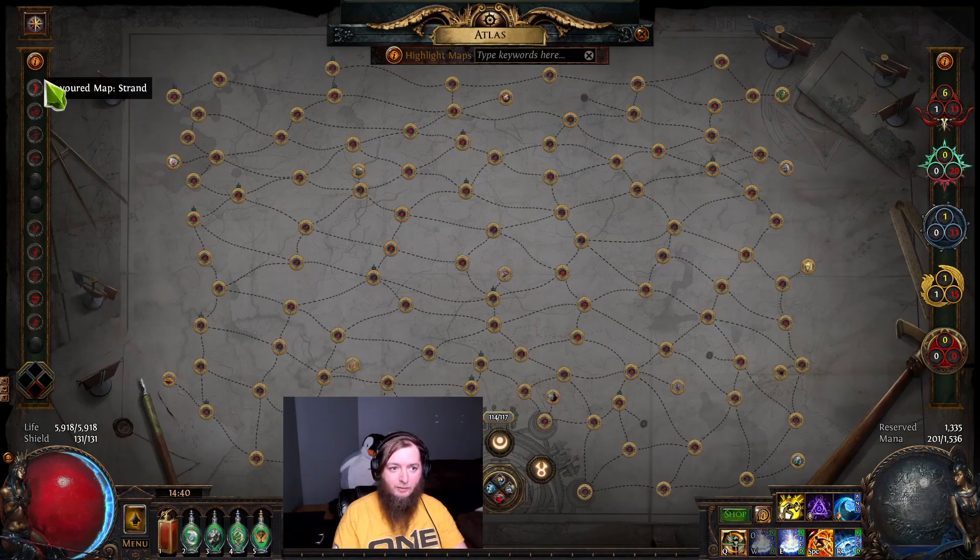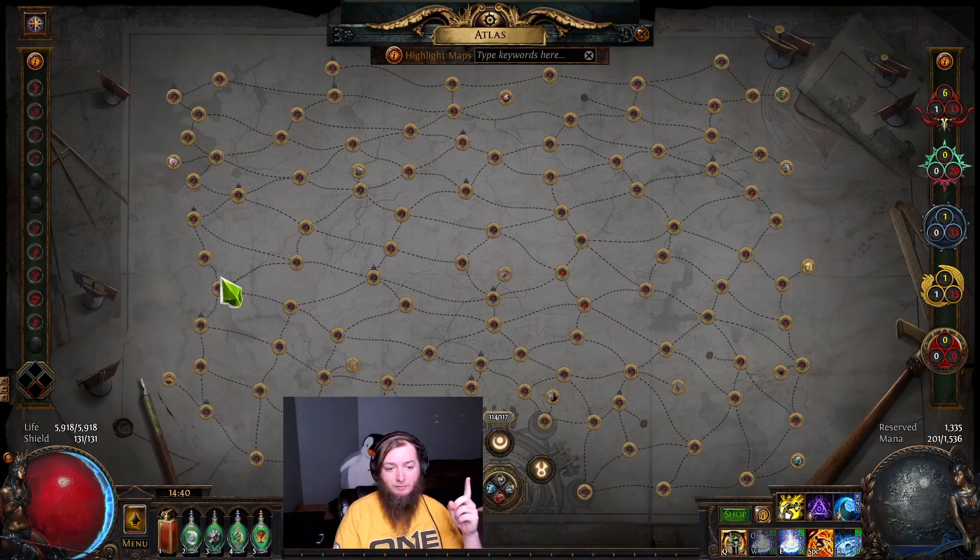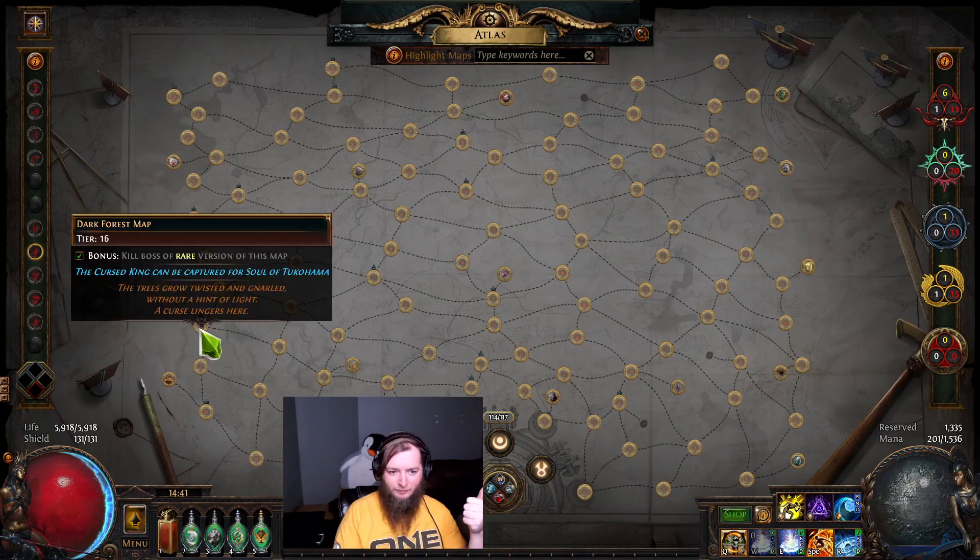So what maps down here are going to have two bosses? Strand, Bramble Valley, Arcade, Acid Caverns, Canyon, Ivory Temple, City Square, and Precinct all have multiple bosses. Coves has multiple bosses too. I still need to do the Feared, Vortex, and Cirrus — those are my last three. So yeah, we'll throw on Coves.